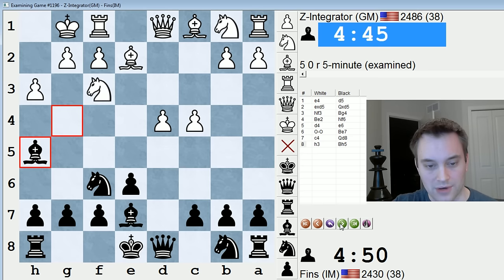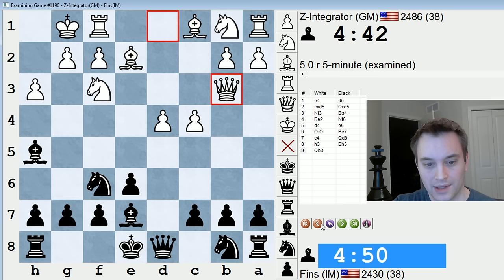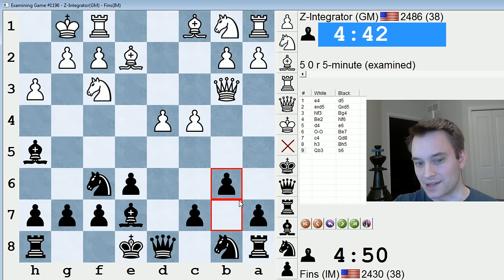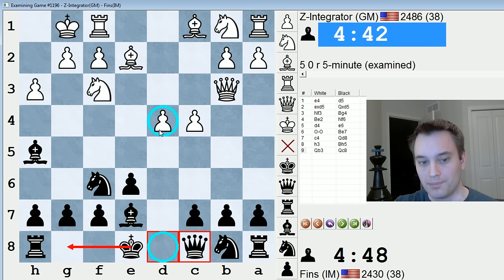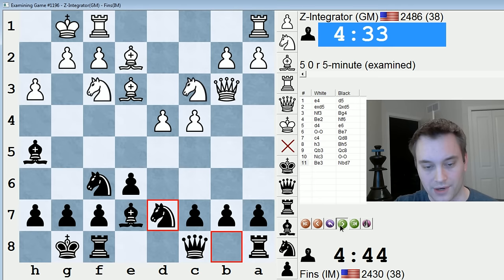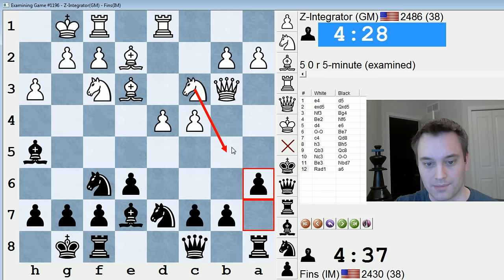So h3, I drop the bishop back. Qb3 attacking the pawn, so you go here. It would be a little worse to play b6 — I don't really want to make a queenside weakness, and b6 is not consistent with what I want to do. I mentioned I want to play a6 and then c5, so Qc8 more fits the bill. I'm also hoping to bring a rook to d8 probably after castling and bear down on that d4 pawn.